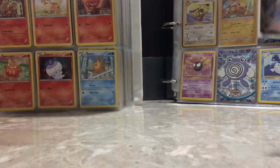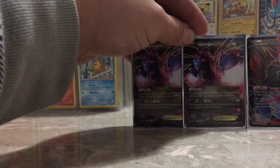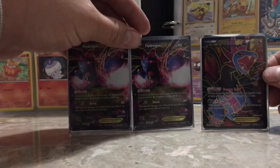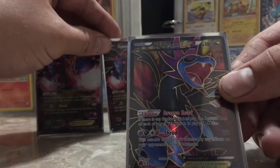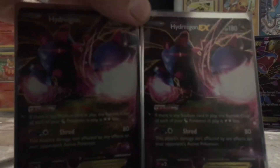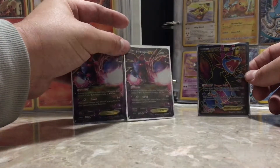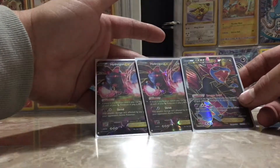Drum roll please... alright, you might want to see the card. There you go — an EX full art! And your standard EX too, by the way, out of a lot of packs. I'm guessing this is a fairly common EX to pull in Roaring Skies. Let's go ahead and get into it.